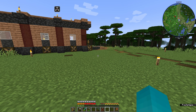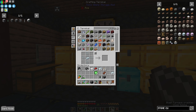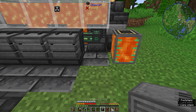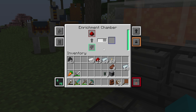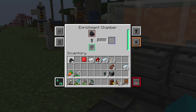Let's make ourselves an enrichment chamber, which needs a steel casing — so we need some steel. One more steel casing will let us make the energized smelter. We're going to put the enrichment chamber here and our smelter over here. They will both fill up with power. The enrichment chamber enriches — it'll take our redstone dust and turn it into enriched redstone. Do the same thing to our coal.